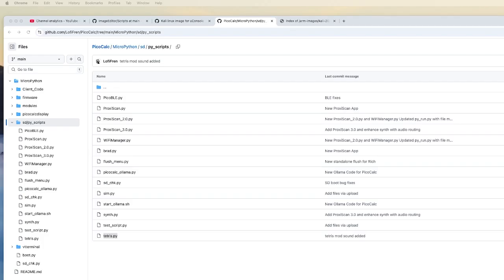So first of all, we did update the Proxy Scan 3.0. We did a little bit of fox hunting — still some defects in that one, but sort of improved. And for our gamers out there, we have Tetris. It just needs something to do with your MicroPython distribution of PicoCalc. We do have Tetris with sound, of course — couldn't go without it.